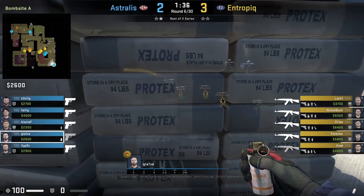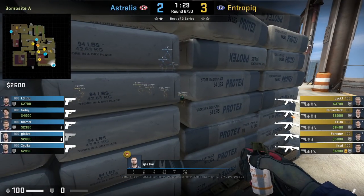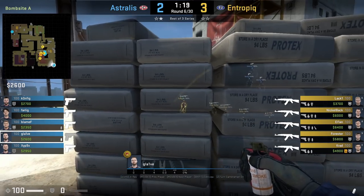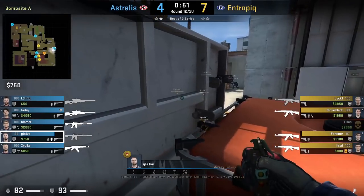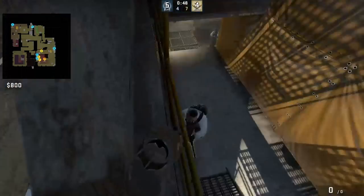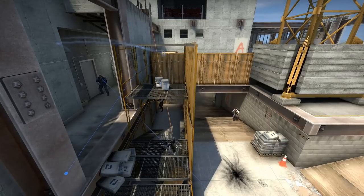Astralis with a really smart setup on their eco: Glaive at sandbags with a smoke while two players are boosted short. The boosted player stays ducked until Glaive smokes off to bait the T's molly, drawing attention away from the boost and setting up Blame for the kill. Glaive flashes yellow from headshot — aims here, then jump throws. Blame from ivy peeks off the flash, gets one kill, and the trade from Forcer couldn't come in because he was also flashed.